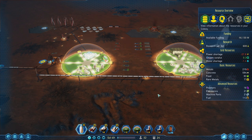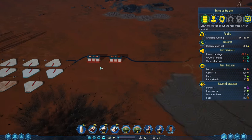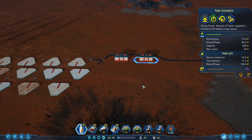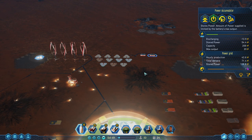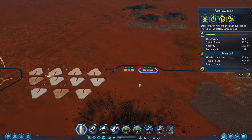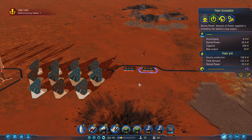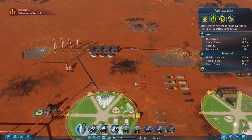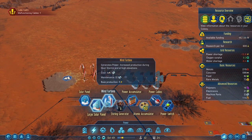Hello everyone and welcome back to our Let's Learn series of Surviving Mars. We do have a pretty big power draw. I'm gonna watch these power accumulators and make sure we're good to go. They are draining pretty fast. Looks like we're just making it to the daylight. It's pretty close. Might want to think about putting in some more power. Let's put in another wind turbine.